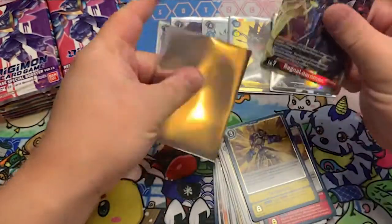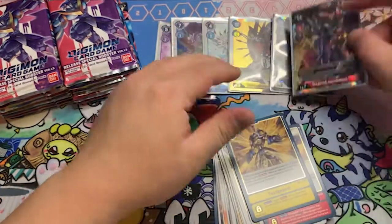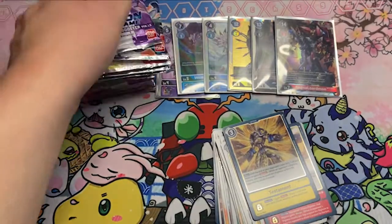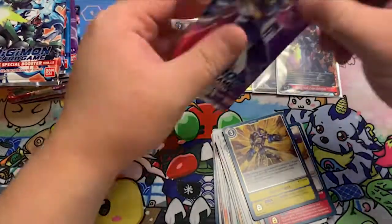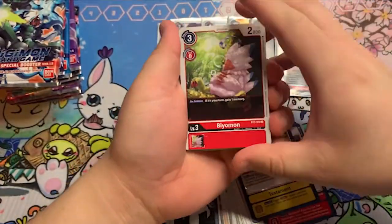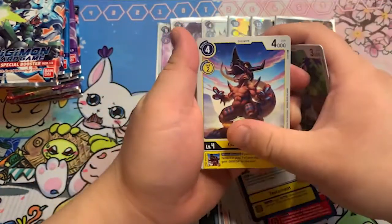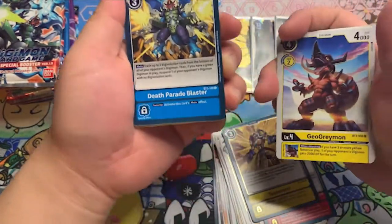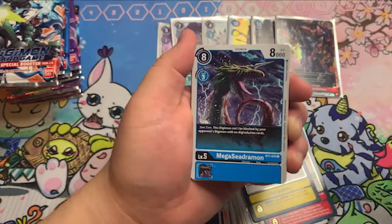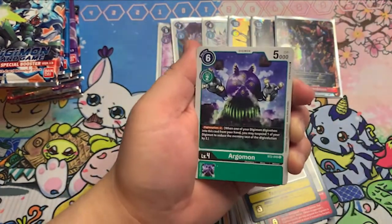Let's sleeve that up. Ragnalordmon — cool. Let's go a little bit faster, looks like we're about halfway through. Bingomon. Gatomon. Geogreymon — that's a good level four. Gatomon. Seedramon. I said I was going to go faster but I started reading cards slower.